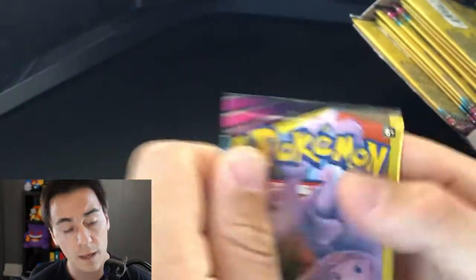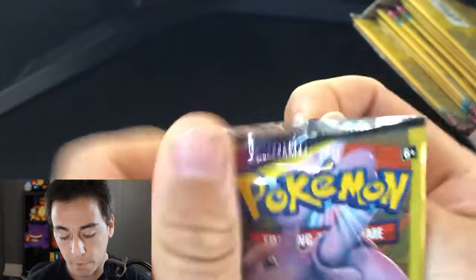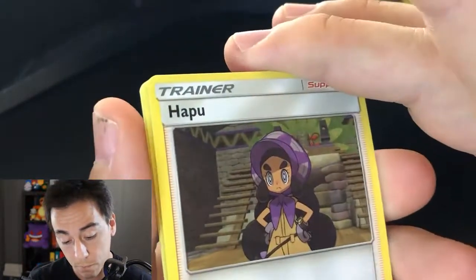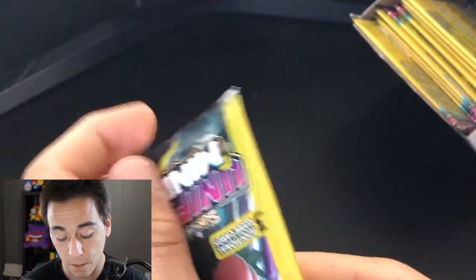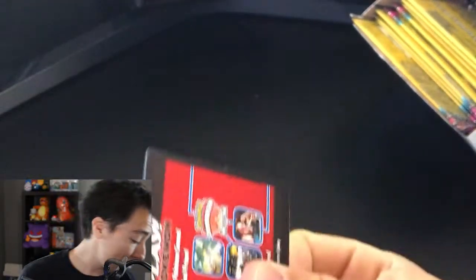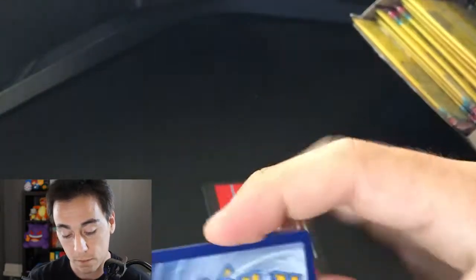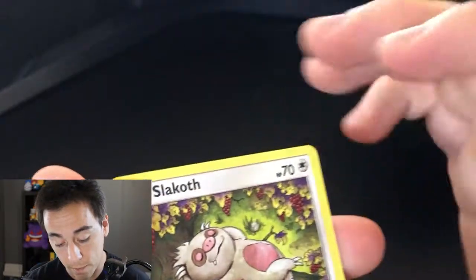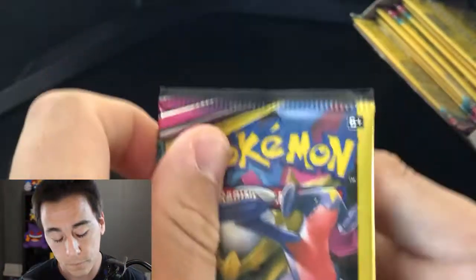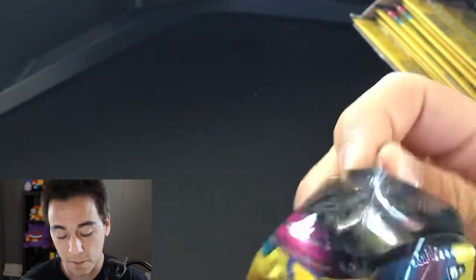Dewpider, Fomantis, and Riolu. I would really like that Lucario card. Next pack — Tapu Fini, Stunfisk. So we struck on the first one and so far haven't caught luck since. It's a numbers game — keep pulling in order to get something. Back to the front: Musharna, Whirlipede, Slakoth again. I'm curious to see which card is going to be the common one we pull the most — that often happens in large pack breaks.